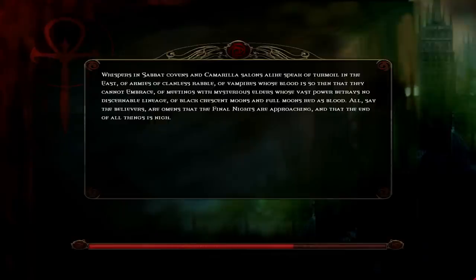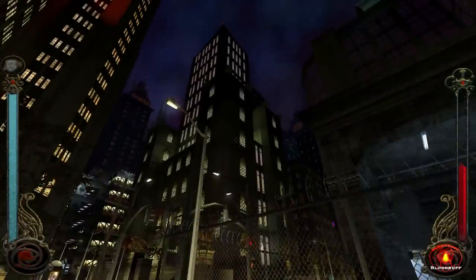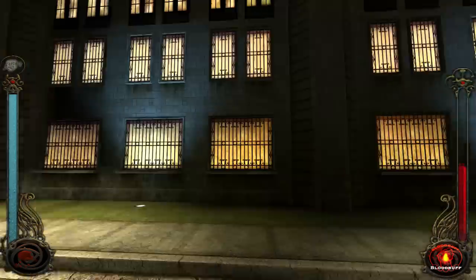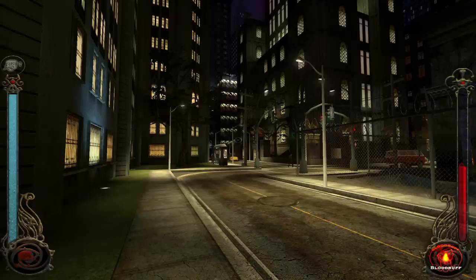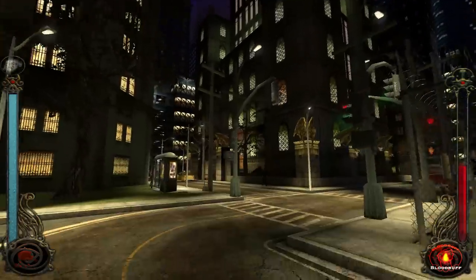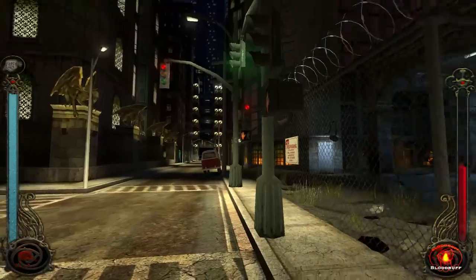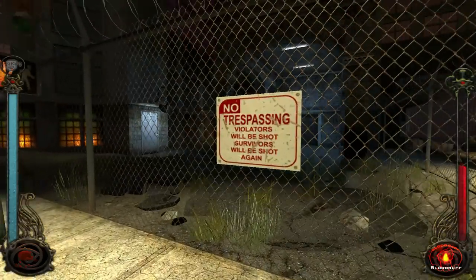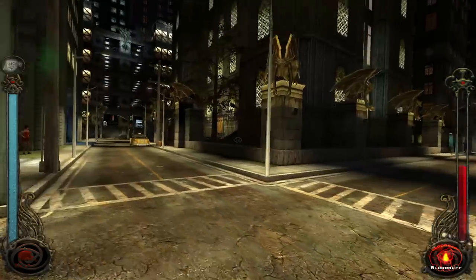Whispers of Sabbat covens and Camarilla salons alike speak of turmoil in the east of armies of planless robber. Wow. We are... this is good. Look at this. I'm gonna have to learn my way around this place. "Violators will be shot. Survivors will be shot again."